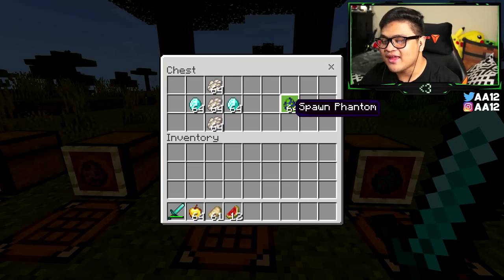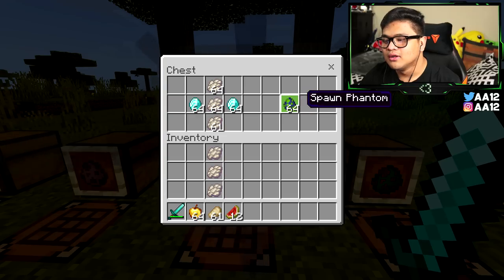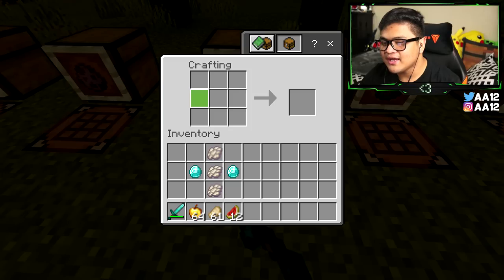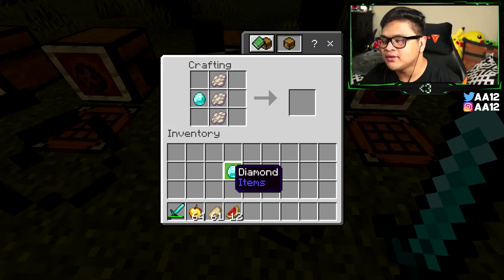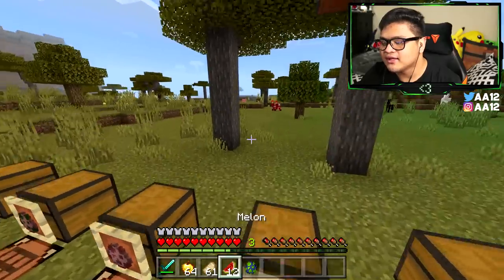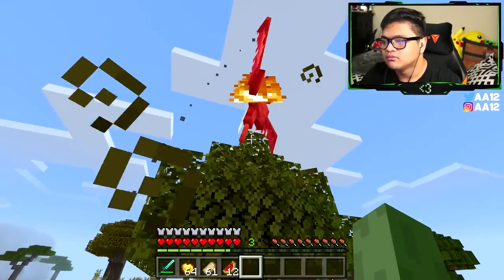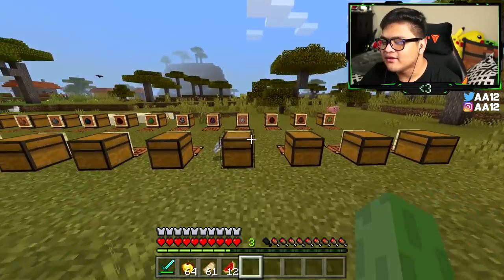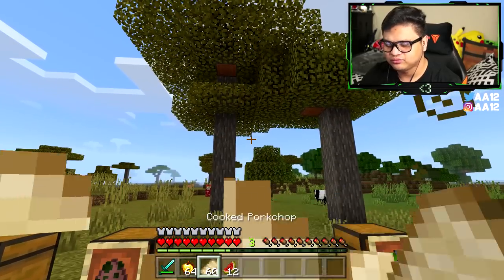For the phantom spawn egg, you need three phantom membranes and two diamonds. Kill a few phantoms to get the membranes. Put the three phantom membranes in the middle boxes with the diamonds on the left and right sides of the middle boxes, and you get to spawn a phantom. And I think we just got mining fatigue again — that elder guardian is going to be really annoying.